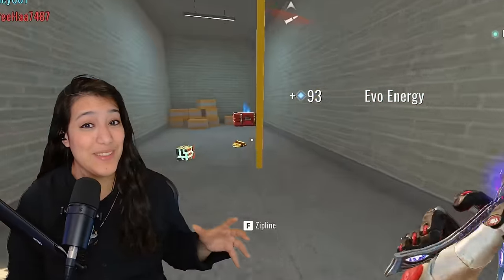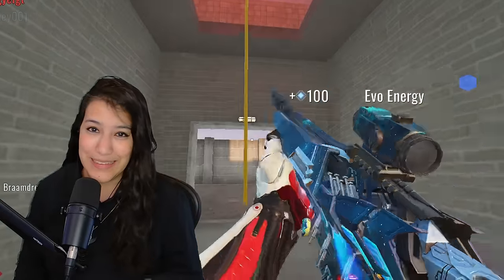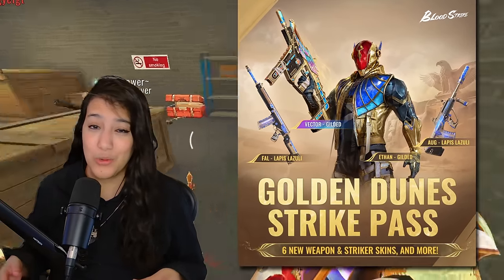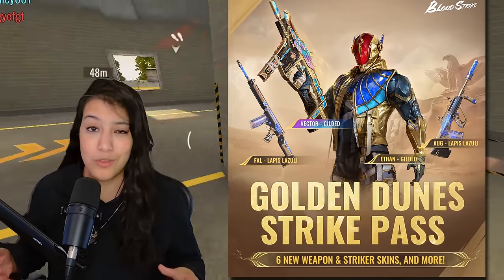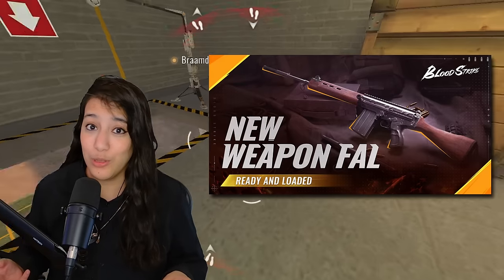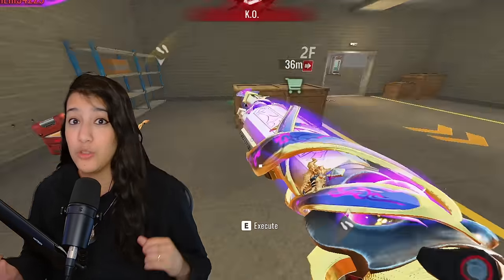Welcome to the video. Today we're gonna have a look at the brand new striker pass that just released on the Asia server. We're gonna look at all the rewards in the striker pass, the ultra vector skin that comes along with it, and also the new weapon that just released called the FAL.